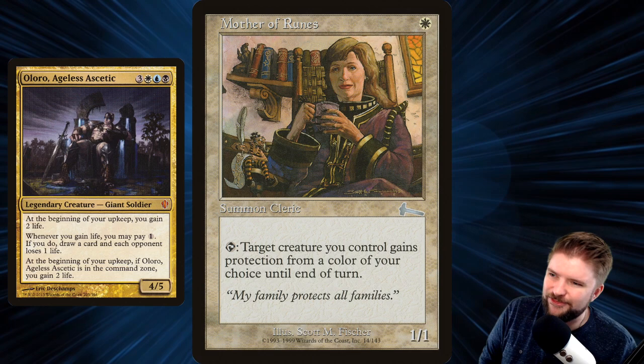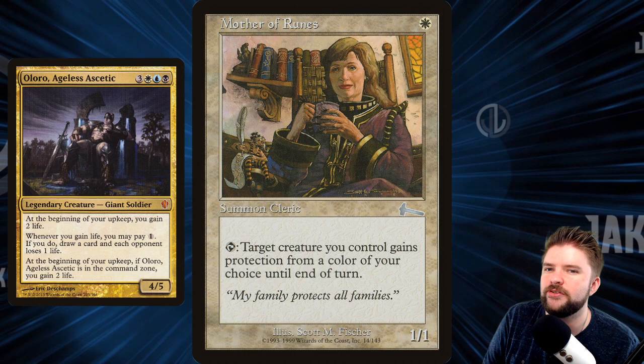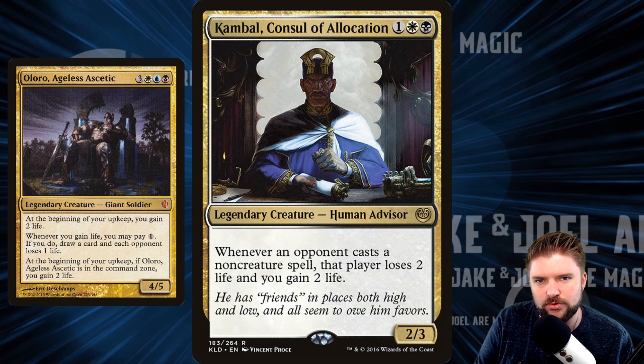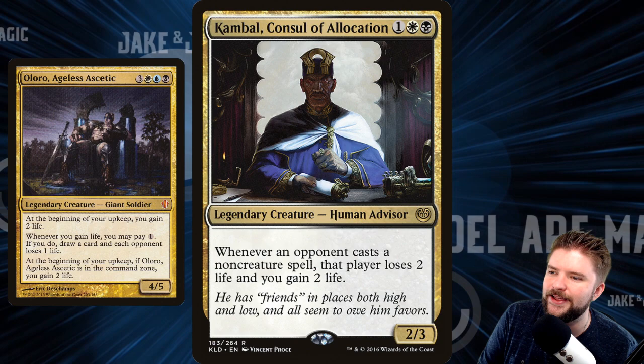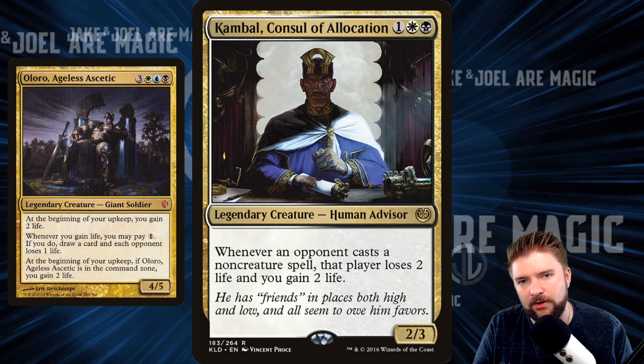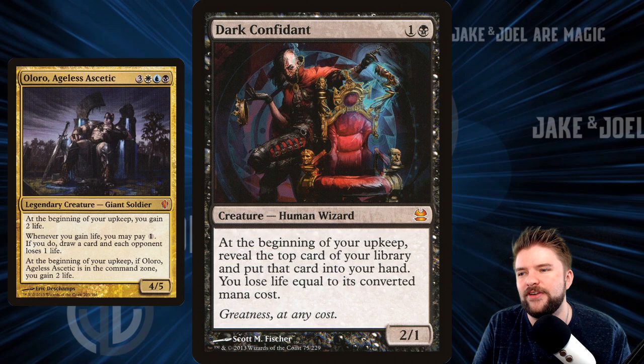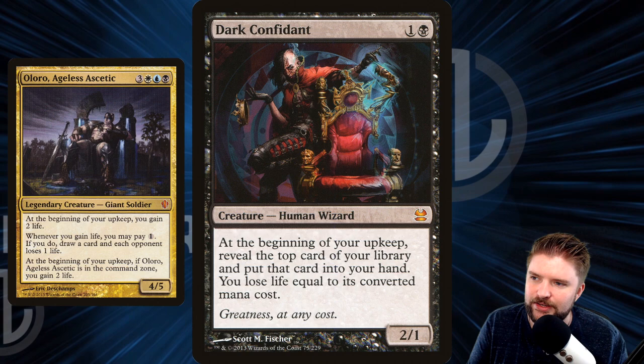Mother of Runes, sitting in her easy chair, chilling in her breakfast nook — she's got her morning tea, about to sip it slowly and watch you be drained of all your resources. Kambal, Consul of Allocation, knows where the taxes are due, and he's going to collect from behind his desk in his office. Dark Confidant doesn't have to be sitting to know he's got the power of the chair on his side. We're running Dark Confidant simply because of the powerful chair he chills behind.